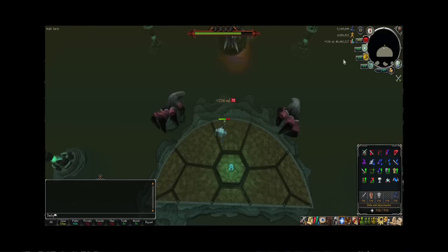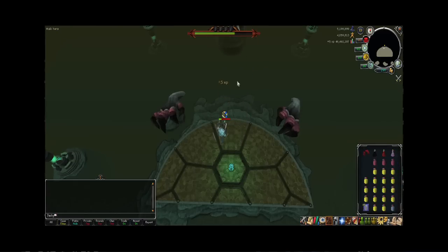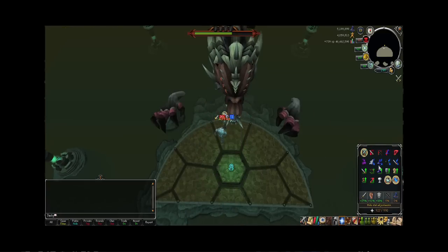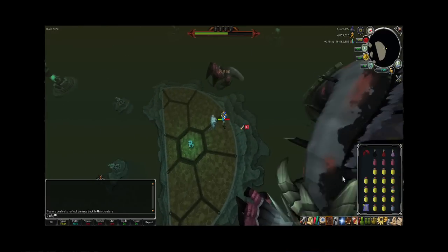So my gear setup is Gano Top, Gano Bottom, Fighter Hat, Fire Cape — just because I haven't got the new one yet — Rapier, Dragon Defender. Use an Amulet of Warding if you can; I use Penance, but I think I was using Reverence in this one just because I'd used Penance already. Claws for spec and Steel Titan for spec.